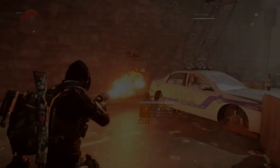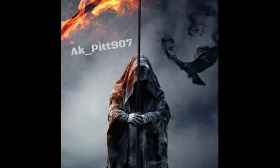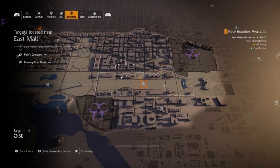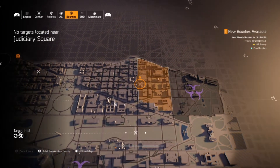Hey everyone! How's it going? AKPIT907 here with a short video on how to get the new assault rifle, the Chameleon. The first step of getting the Chameleon is finding a bounty that you feel comfortable doing solo, or grab a friend.